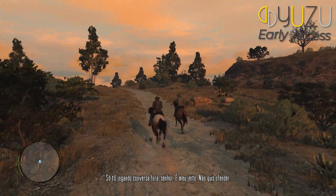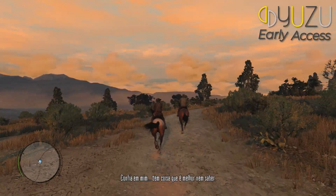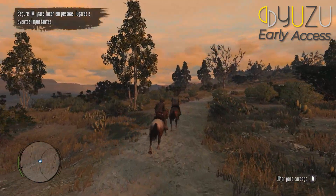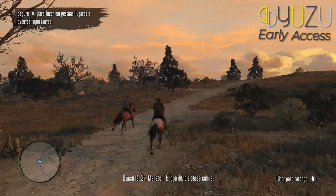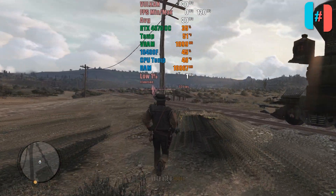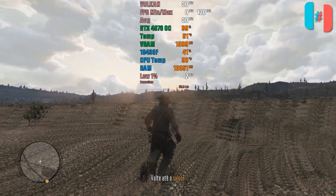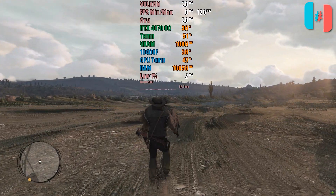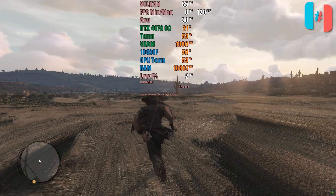Both Yuzu and Ryujinx are capable of running the game at the time of recording this video. However, we have encountered some minor issues with both emulators. Firstly, Yuzu runs the game exclusively in OpenGL. Based on my preliminary tests, I observed satisfactory performance, reaching up to 60 fps in native resolution at certain moments. On the other hand, Ryujinx runs the game in Vulkan but experiences issues with foliage and background objects. Despite this, its performance is commendable. It's important to note that users with AMD GPUs might face difficulties using OpenGL. Therefore, the preferred option for good Vulkan performance might be Ryujinx.